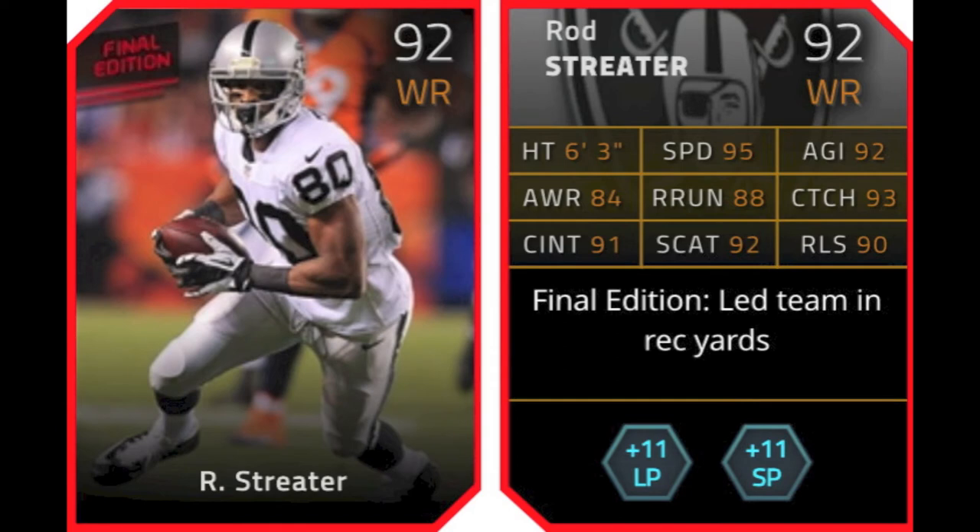Rod Streeter is a 92 overall wide receiver for the Raiders. It's good to see the Raiders getting some support here. He led the team in receiving yards. He gives plus 11 to long pass and short pass chemistry, so that's really nice to see.